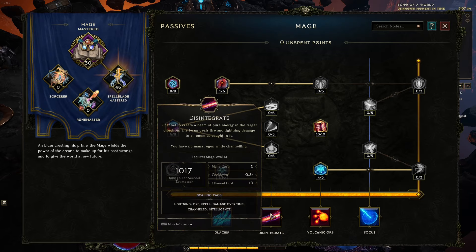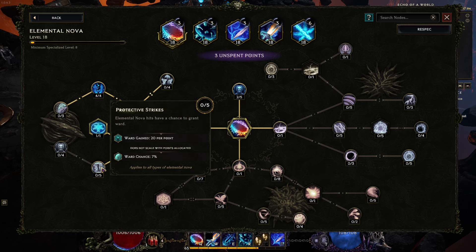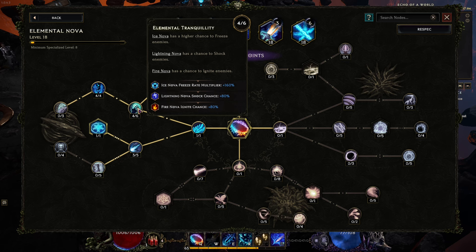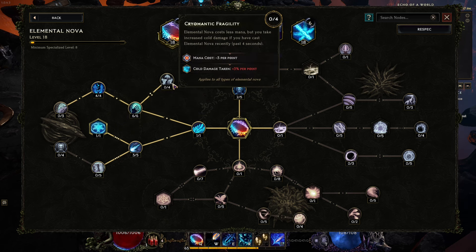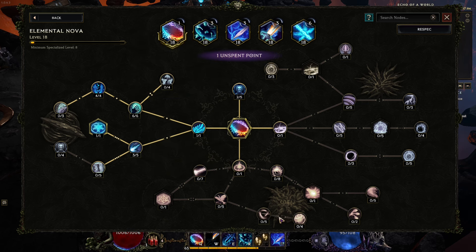As far as active skills, for Elemental Nova — where would we want to go next? I think Ice Nova has a higher chance to freeze enemies. We'll invest two more points there. Triomantic Fragility: Elemental Nova costs less mana, but you take increased cold damage if you've cast Elemental Nova in the past four seconds. I don't really care about that.